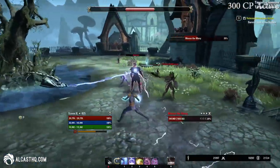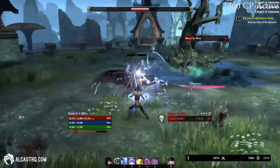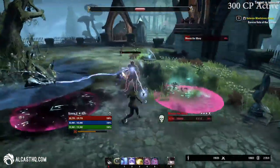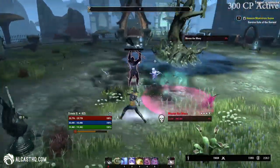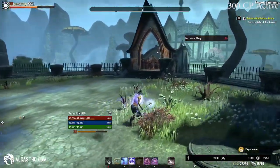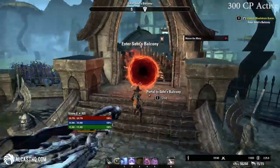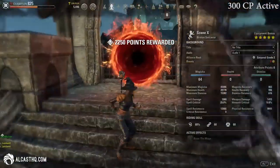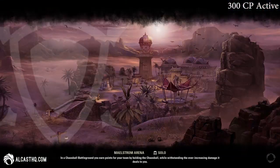Make sure to keep moving around because there's a circle following you, and each time the boss teleports one more add will spawn, so the longer the fight goes on the more difficult it gets. If you fail to kill an add, the boss will absorb them and regain some health. Note: the 825 CP showing above my health is just my max champion point rank — I only have 300 champion points activated throughout the whole run.